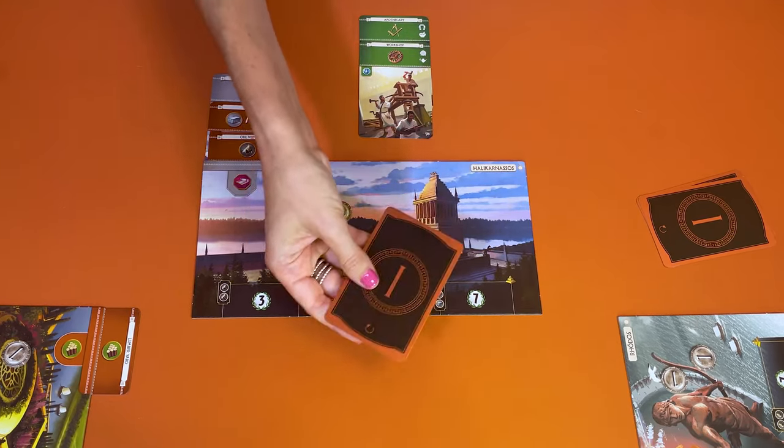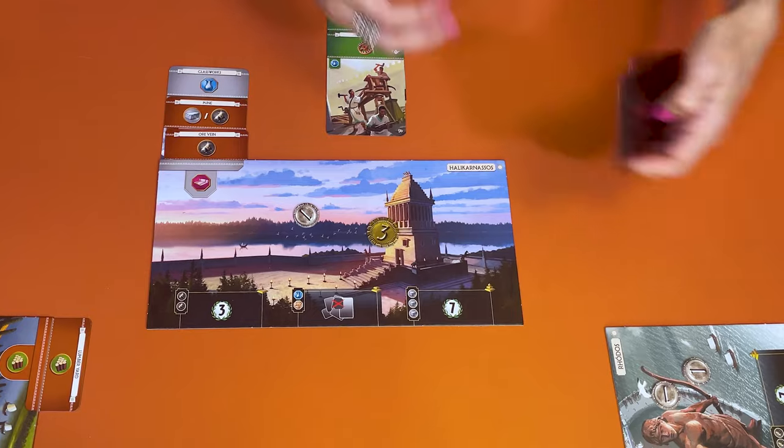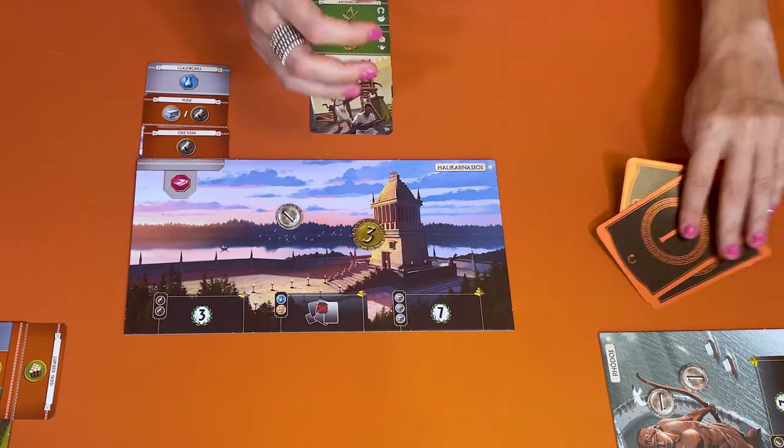If there's no card that you want, that you can pay for, or if you need the money, you can choose to sell the card. Discard it to sell it for three coins. Discarded cards go face down in a pile, but players can check the discard at any time.